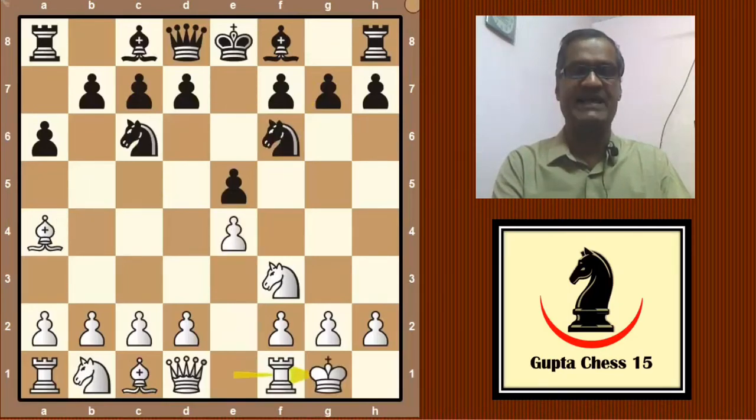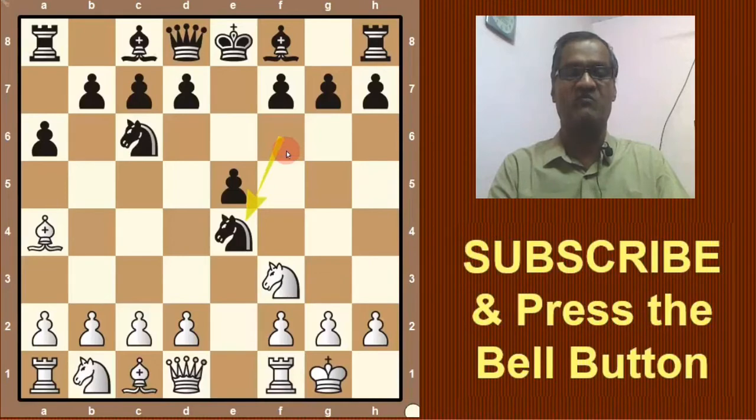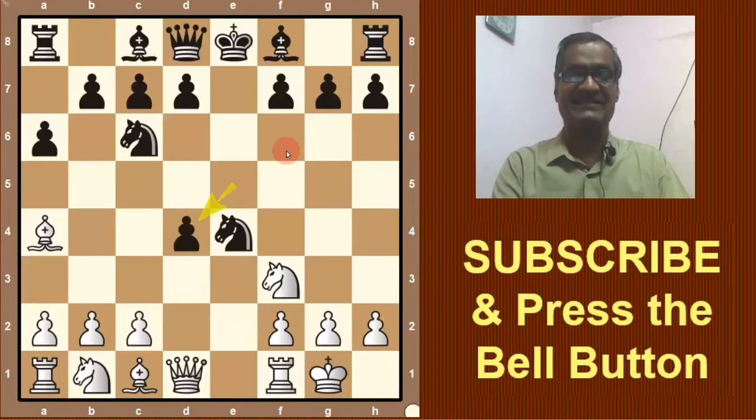Now, see the position here. White leaves the e4 pawn, a central pawn, unprotected. If Black takes this pawn, he will move his knight twice and lag in development. But if he accepts this, then what should White do? White will open the game with d4. Now, if pawn takes pawn, again the pawn is accepted. This is the Riga Variation.